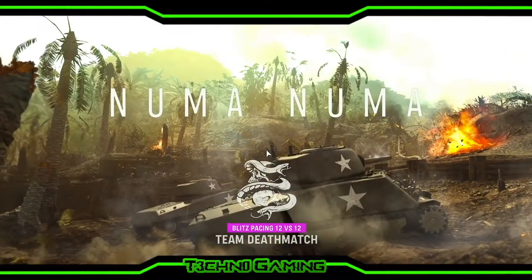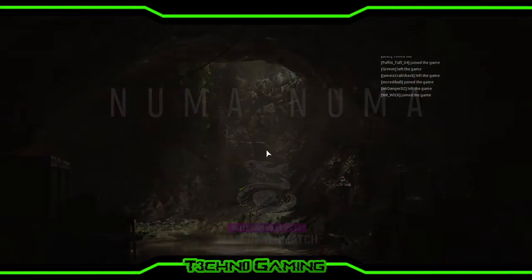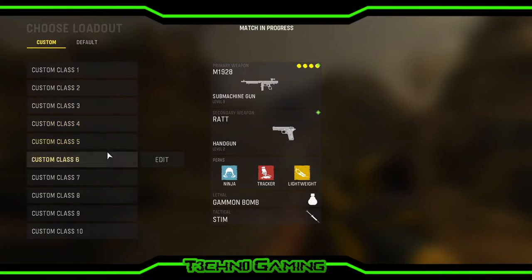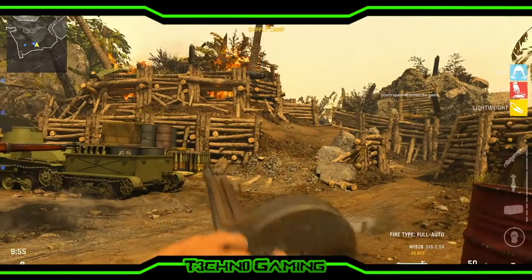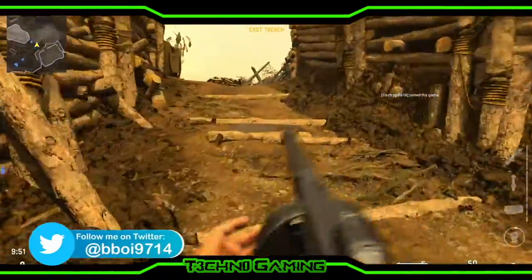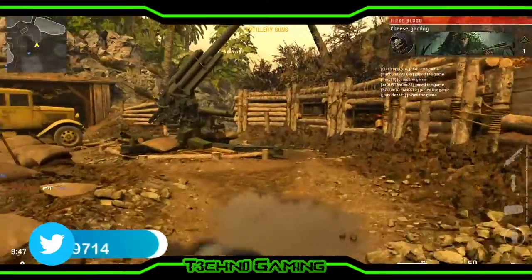Hey guys, what's going on? Today I'm going to go over a couple of things, including the very first patch that's already happened for Call of Duty Vanguard. I'm also going to be going over a glitch that people are using to get the mastery camo for multiplayer and zombies. So let's get into the full video. Let's start off with the glitch.